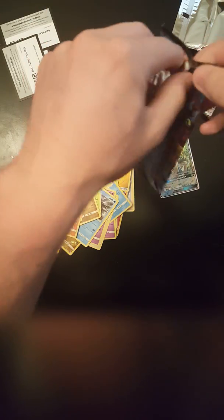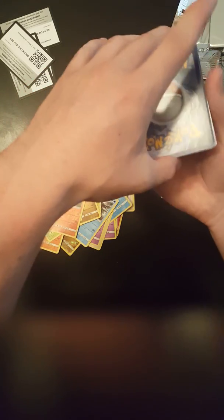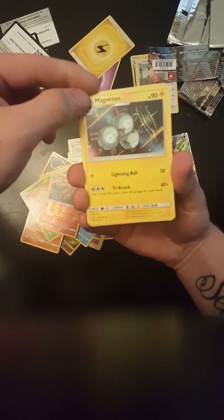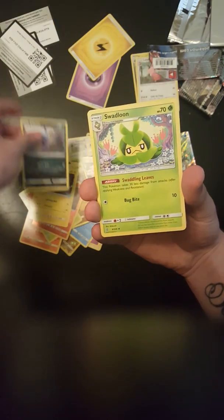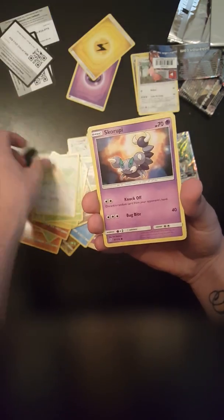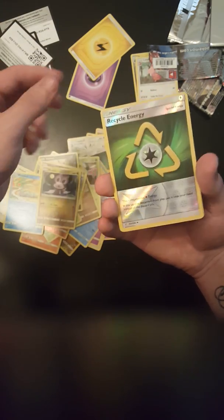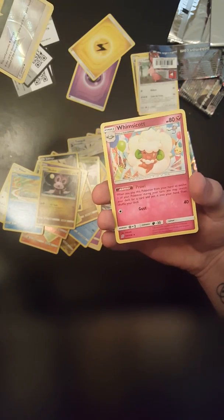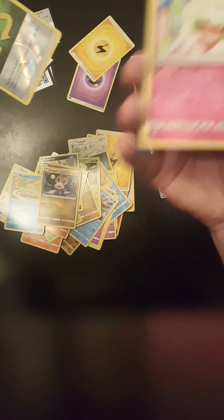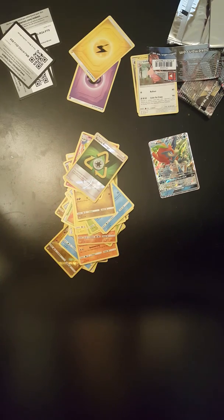Last pack. Lightning Energy. Magneton, Sableye, Swadloon, Sea Waddle, Bidoof, Skorupy, Wimpod, another Noibat, Recycle Energy holo, and Wismacot — not holo. So, didn't do too great, but got a GX, so nothing to complain about. I'll see you guys next time.